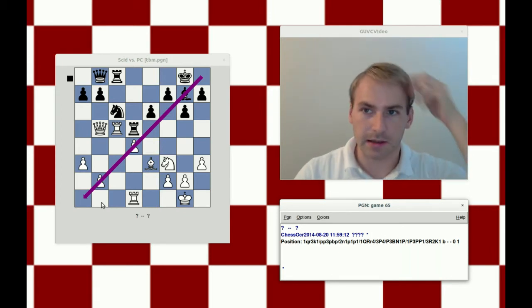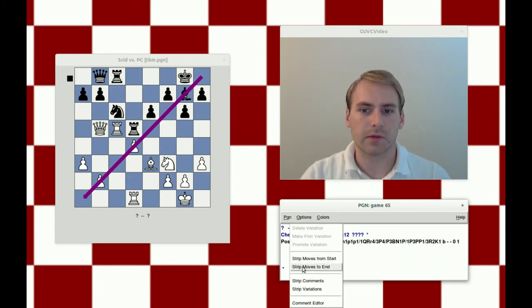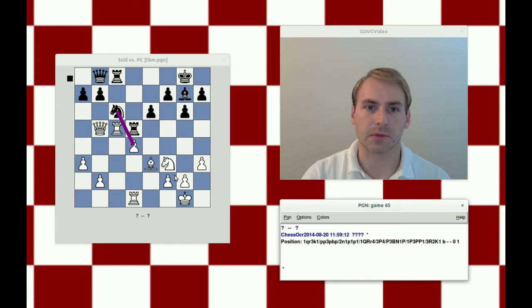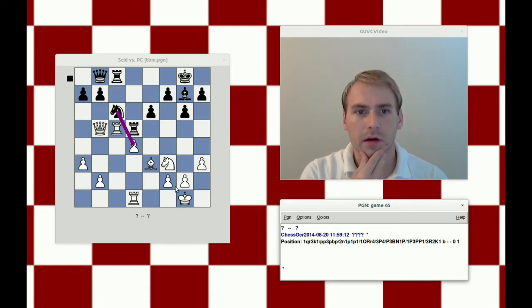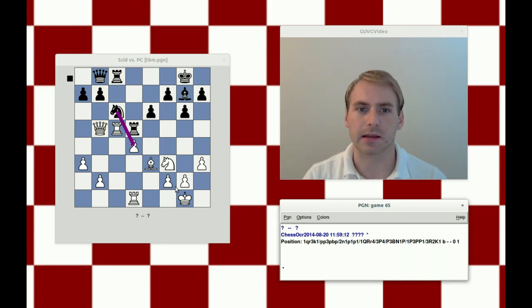Knight takes d4 is definitely the move. Before playing it, it's good to do a blunder check and see if I'm missing any moves for white. The rook on c5 is loose, as is the queen on b5. Rook takes d5 is not an idea, because the knight can capture on b5 and take the queen. Rook takes c8 we already looked at. Knight takes and rook takes did not look good. Bishop takes, we said rook takes c5. This is just a winning position for black — knight takes d4 does white in, and tactically nothing works for white.